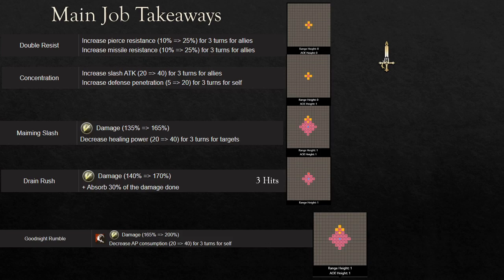Next up is Drain Rush. It's going to be as strong as Triple Blow from Ramza — it does a decent amount of damage. It is a triple hit, so it can chain, and the 170% modifier is the same as Triple Blow. With her attack multiplier, she can deal very good damage with it. Most importantly, it is a multi-hit skill so it can break physical barriers the moment it's used. It also heals for 30% of the damage done, so if you're taking chip damage and you use Drain Rush, the chip damage is not going to kill you the next turn.